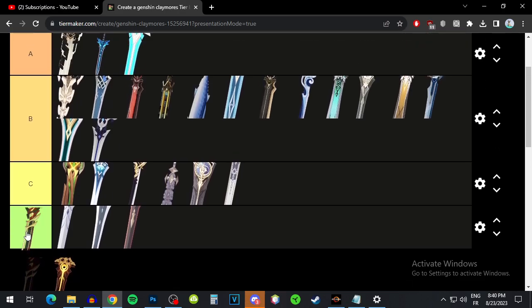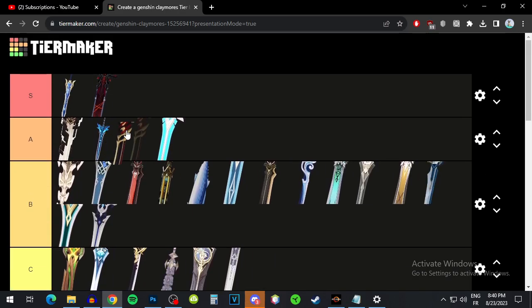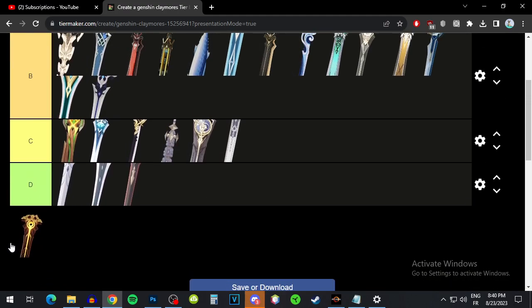Redhorn Stonethresher has a kind of low base attack for a five-star but crit damage as a substat, and it's a huge substat. It increases your defense and boosts normal and charged attack damage based on defense. You're probably not building defense on Freminet but the crit damage substat is great, so I'd put it at A tier.